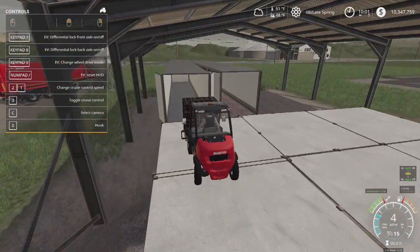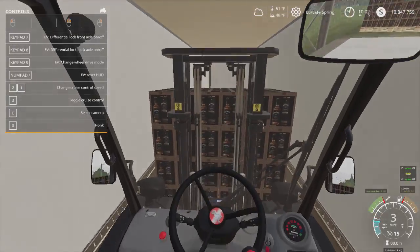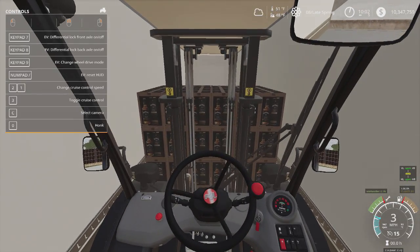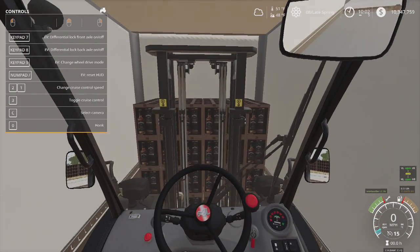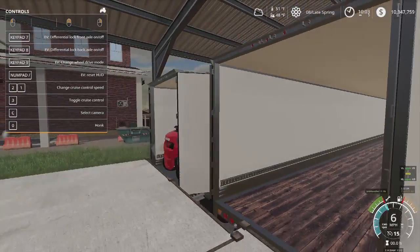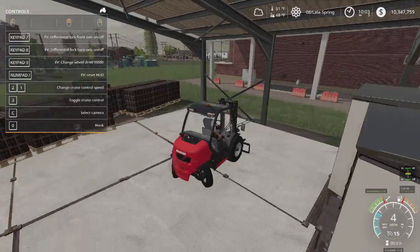I hope you guys enjoyed the mod spotlight showcasing all the trailers in the warehouse. We'll get these off to the new warehouse — not sure what's going to go in there — and then I have another one that's placeable by GE. You can put it in this map and it looks really cool.